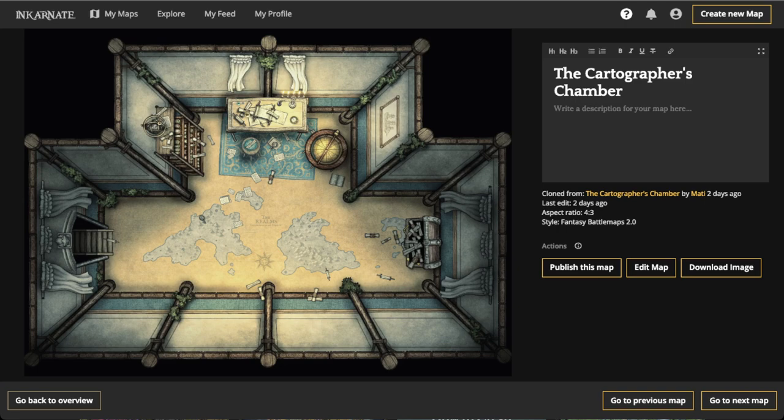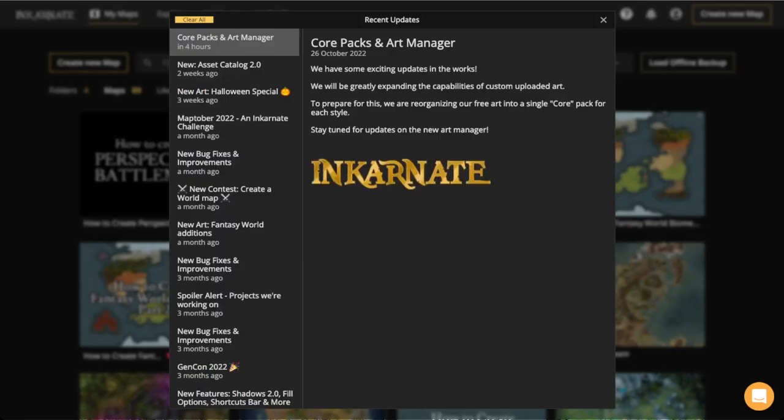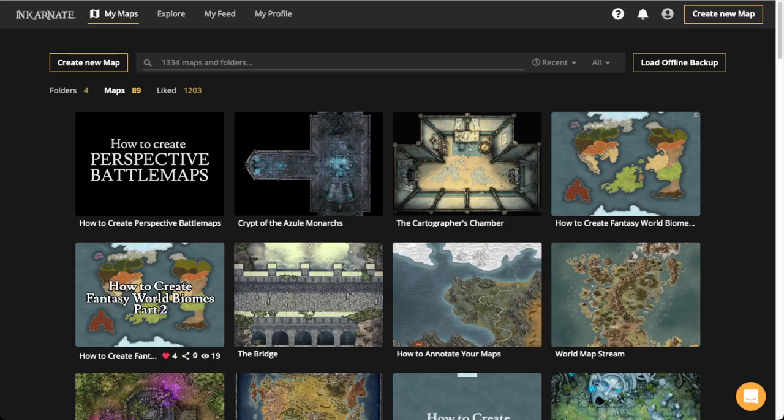Definitely check those out. Before we jump into how to make perspective battle maps, one quick announcement: if you go to the bell at the top right-hand corner, you'll notice there's a core packs and art manager update. We have some exciting updates in the works — we'll be expanding the capabilities of custom uploaded art. We are reorganizing our free art into a single core pack for each style. Stay tuned for updates on the new art manager. That's the only announcement I have.